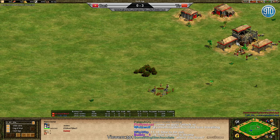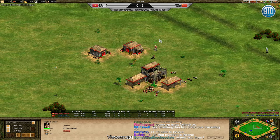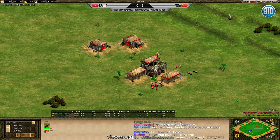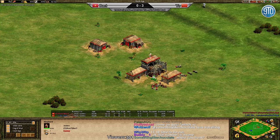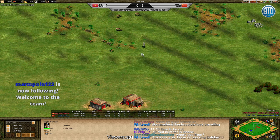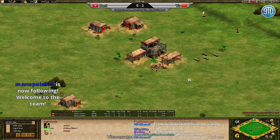I like Aztecs because you don't have to get loom — you can go for the five militia drush. It can be difficult because you don't have boars, so you don't have a ton of food, but if you can lure in the deer it's going to be helpful. It looks like backed is going to bring in the first deer — that was a good push from all the way back there — and he's got the extra turkeys as well.